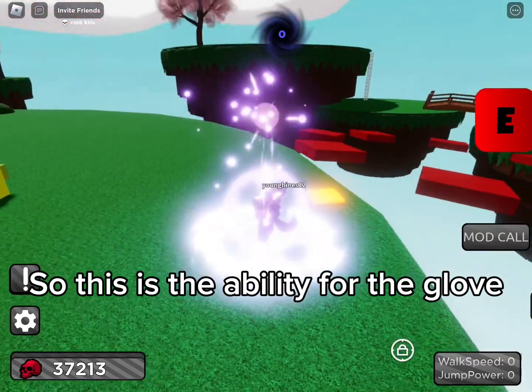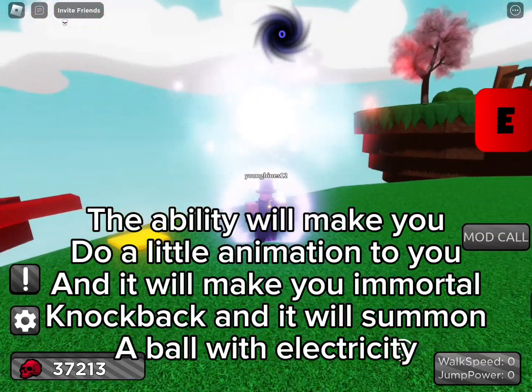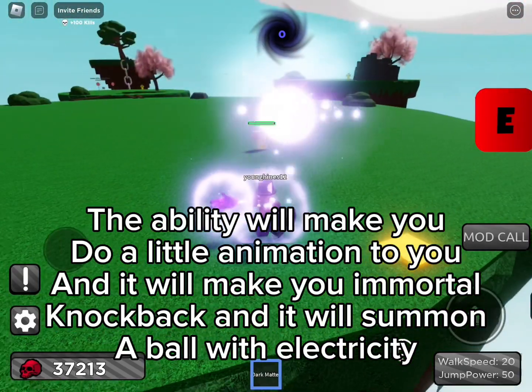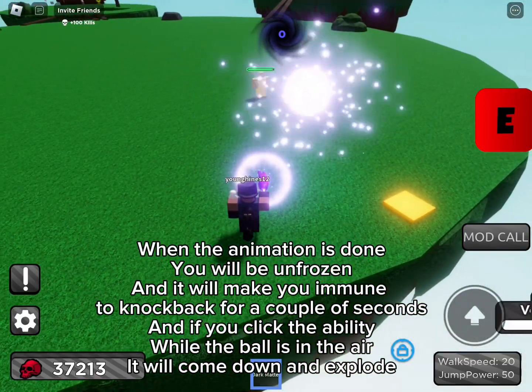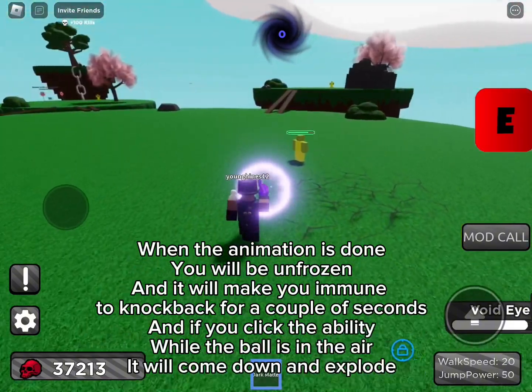So this is the ability for the glove. The ability will make you do a little animation, make you immortal to knockback, and it will summon a ball with electricity. When the animation is done, you will be unfrozen and it will make you immune to knockback for a couple of seconds. And if you click the ability while the ball is in the air, it will come down and explode.